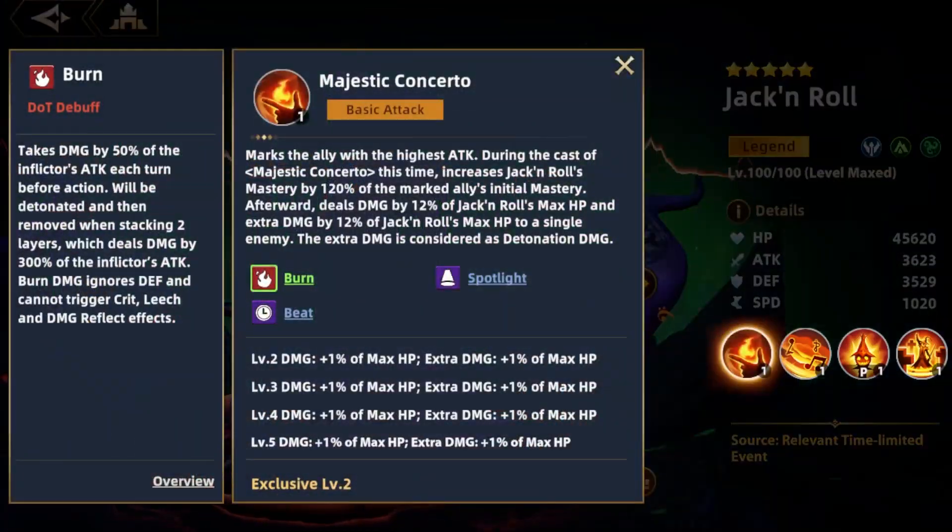Big Jack's first skill deals single target damage to an enemy based on his own HP, and is further boosted by the mastery of the highest attack hero on your team. This damage also counts as burn.